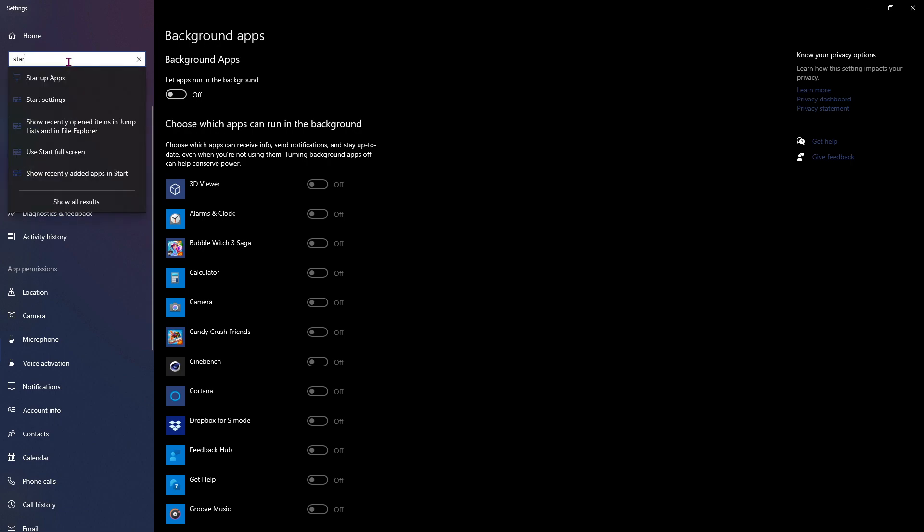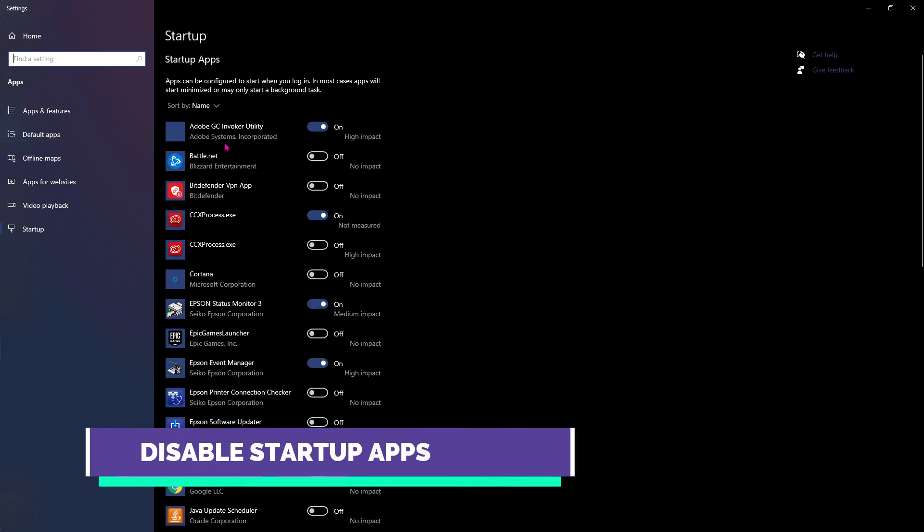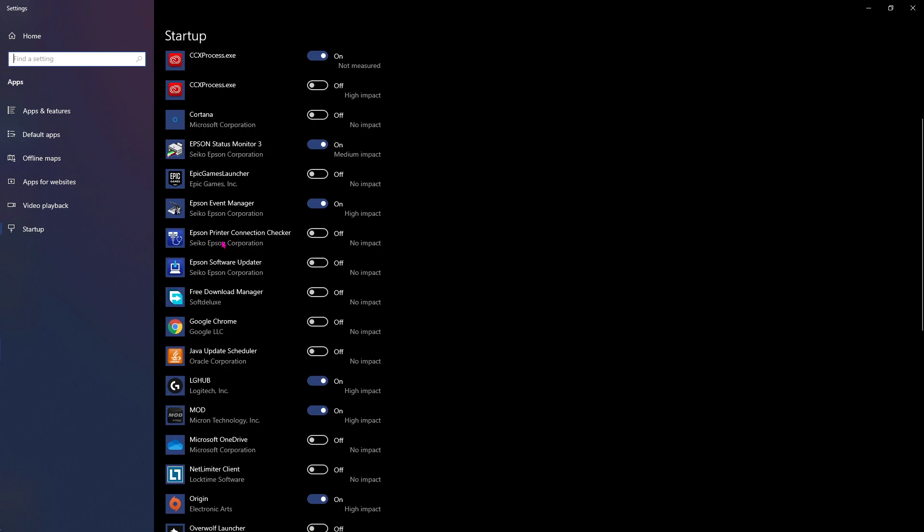Also search for startup apps and over here, make sure to disable unwanted startup apps. Startup apps are the apps which start up with the boot of your PC. So we need to disable unwanted startup apps to save a lot of RAM consumption as soon as the PC boots.